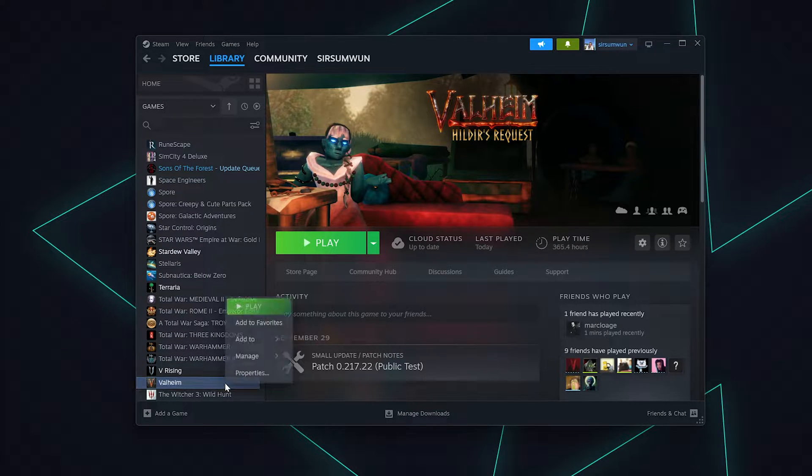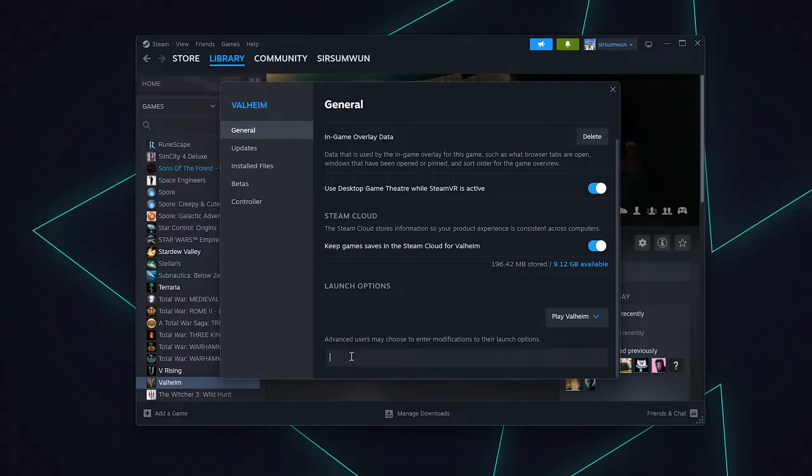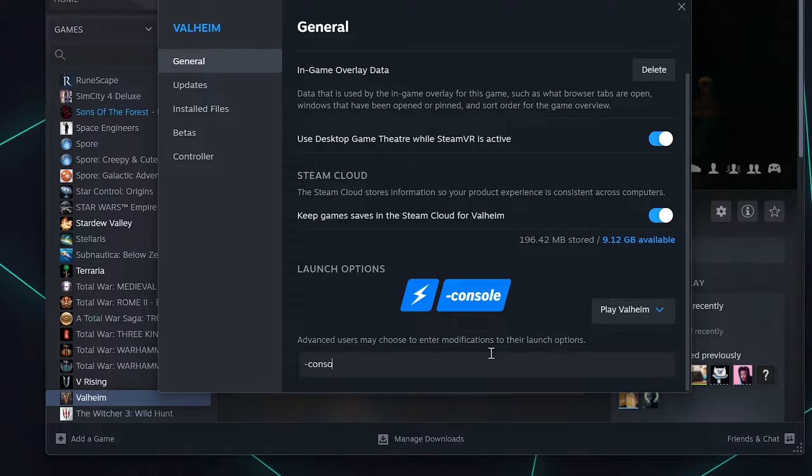Start off by opening up Steam and right-clicking on Valheim to open up Properties. Under the General tab at the very bottom, there's a launch options line. Here is where you'll type hyphen console.